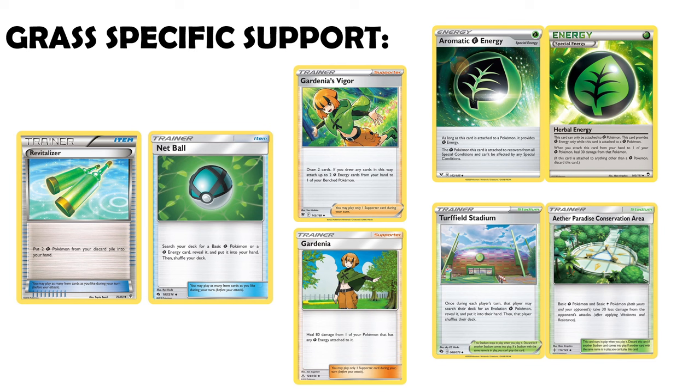There are a couple of Grass-specific supporters, but as we'll see with key engine Pokémon, we really aren't short on energy acceleration. So Gardenia's Vigor isn't all that powerful, and Gardenia for that 80 heal on a supporter isn't great either. Even though these are Grass-specific, we have better healing options — think Mallow and Lana, Hyper Potion, Max Potion — these sorts of things are all in the expanded card pool.